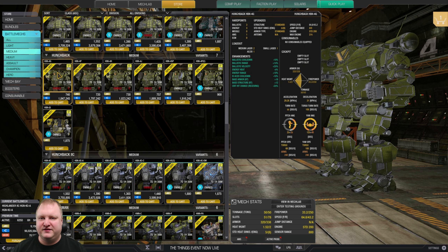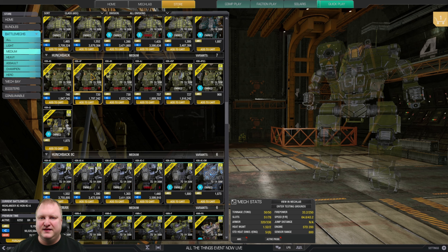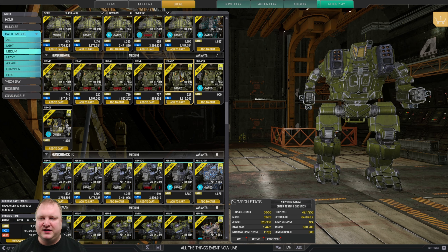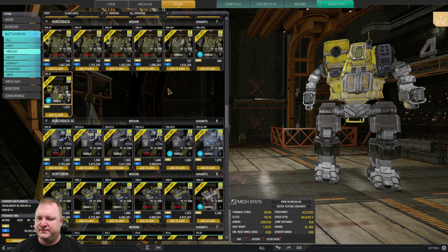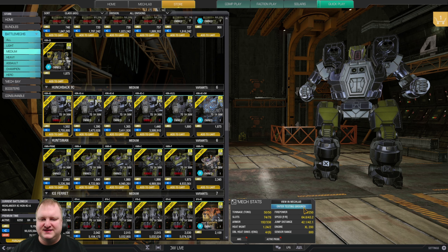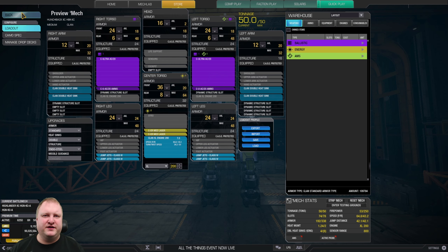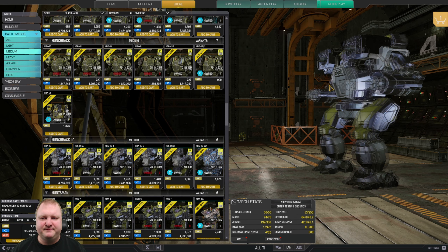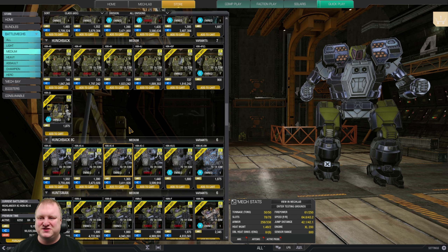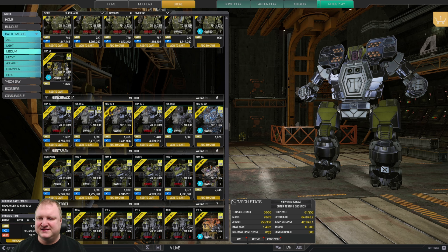Hunchbacks: for the authentic experience, the Hunchback 4G is a really nice fun brawler. The 4P is great if you like lots of lasers. The 4SP if you're into MRMs, and the Gridiron is a solid hero mech. Hunchback 2C: these are battle mechs, so no switching parts. The 2C is for dakka, the 2CA is your laser boat, and the 2CB is your missile boat. They're all good — pick based on whether you like dakka, lasers, or missiles.